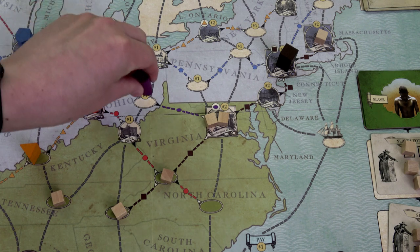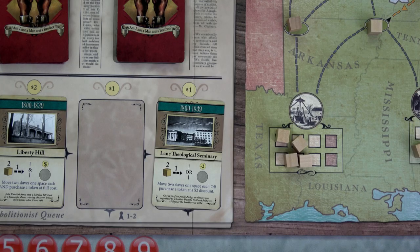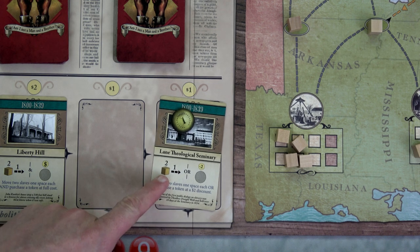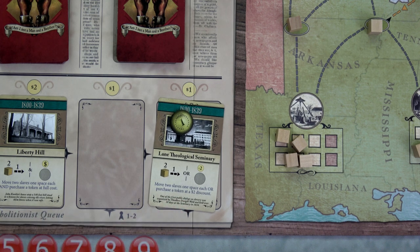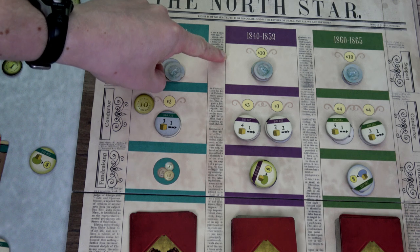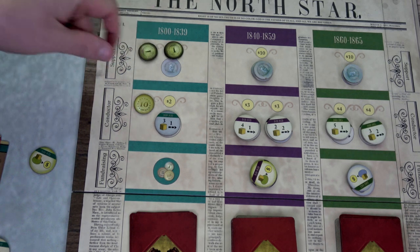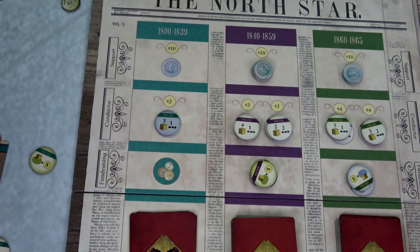Then we grab Lane Theological Seminary for one buck — it lets us either immediately move two slaves one space each, or purchase a token at a two-dollar discount. We'll use the discount to buy the second support token for eight bucks instead of ten. This means when we refill the queue we'll use 1840 cards next time, because we've immediately moved to 1840. We get two bucks back since it normally costs ten but only costs eight this time. That ends our action phase. The preacher has seven bucks and the conductor has twelve.